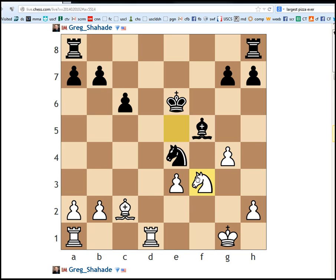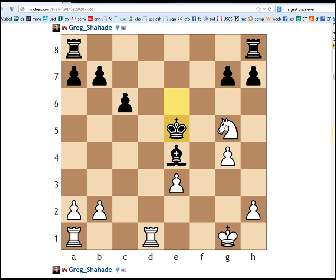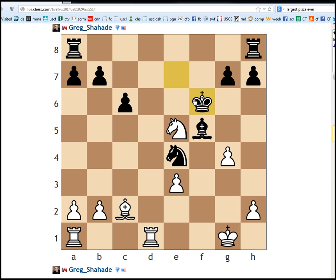Knight f3 - Chess.com keeps retracting my moves, I have no idea why. Bishop g6, simply takes, takes. King to e5, knight f7. King e5 is the only move that defends the bishop. King e6 doesn't work at all. King f6 is the only real move. Maybe just rook f1 now - looks pretty winning to me, honestly.